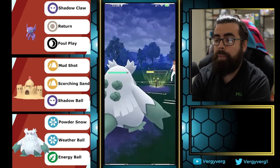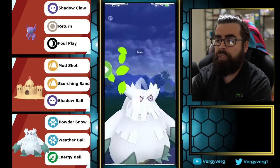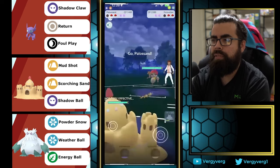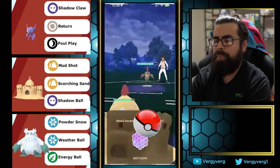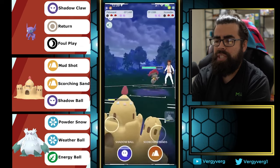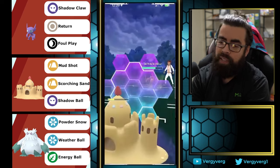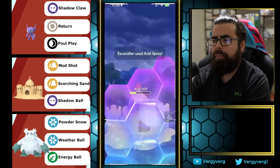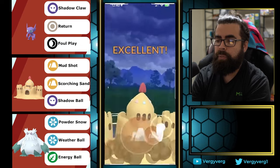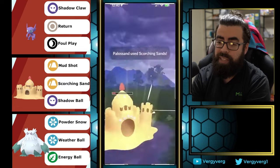Technically we can take one move here — probably does around 35 to 40 percent. Going for Energy Ball which is going to KO this for sure. They have Scavalier — this matchup's probably not the worst. This is Drill Run for sure — looks like about 50 percent. Scorching Sand here: it's neutral because of the Steel typing, super effective against Steel and resisted by Bug. Oh, we get Acid Spray! But it is an Electric-type in the back so we're double resisting the Electric moves. Going for double Scorching Sand.